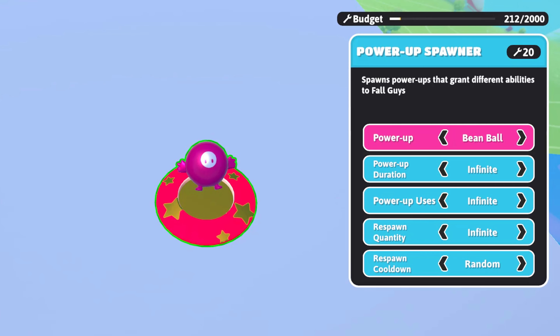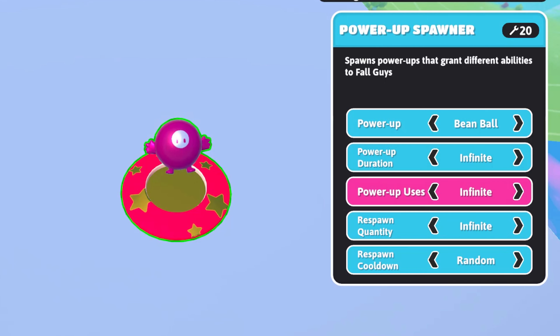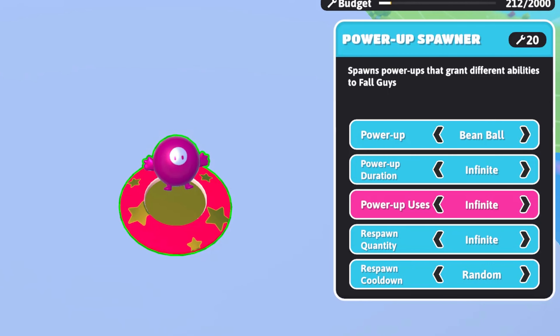There are a lot of power-up settings. The first one is changing the power-up type — they will be adding things like double jump and others, but for now you can only have one. Then you can set the power duration: just for an area of your map, for only 10 seconds, or infinite. You can also change the power uses — use it only once or as many times as you want.